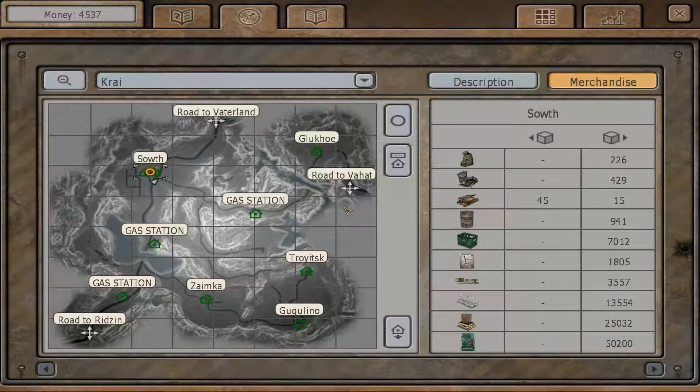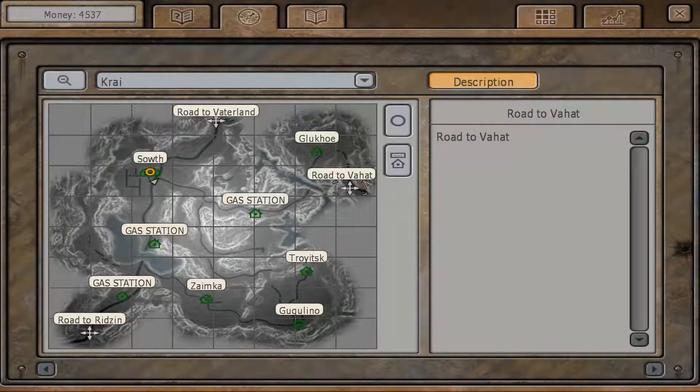I spent some time driving around the location - I didn't even have to purchase anything, I just kept killing bandits who kept attacking me. I didn't really find anything in particular that deserved to be captured on camera. There are a few transfer points between locations I couldn't access - the game just turned me around. We now have locations called Fatherland, Waterland, and Ridzen.